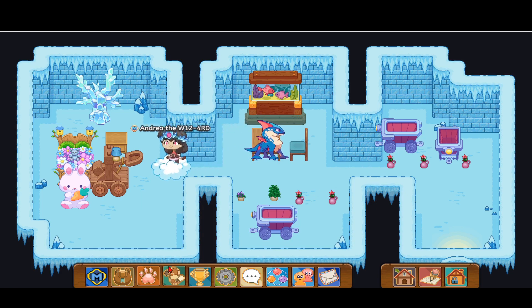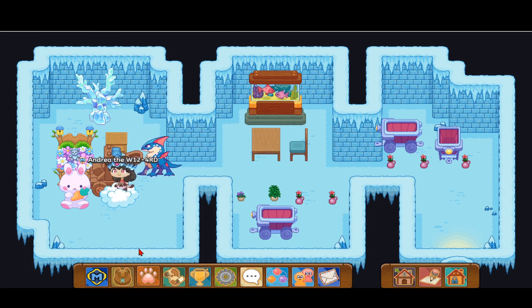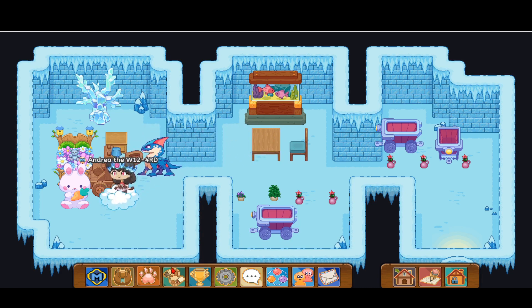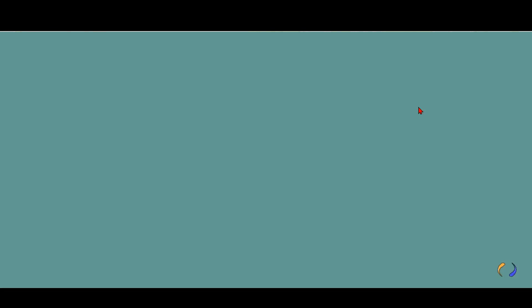The next thing is battling in the Earth Tower, because you get gold in the battles there too — sometimes 500 gold.